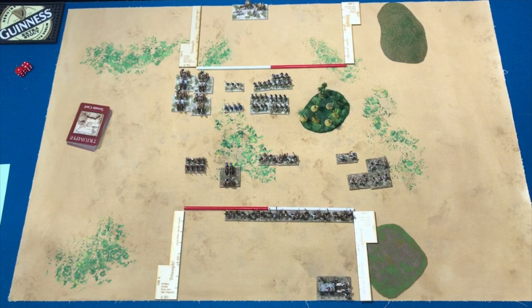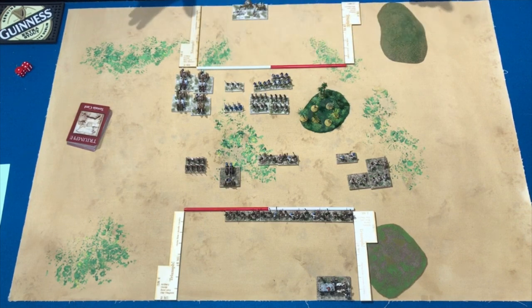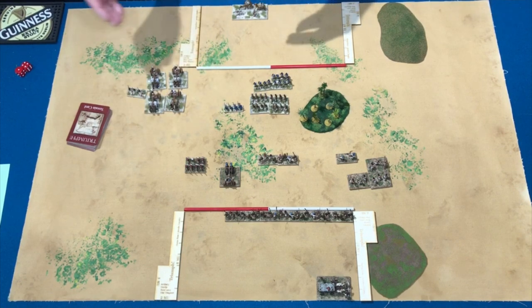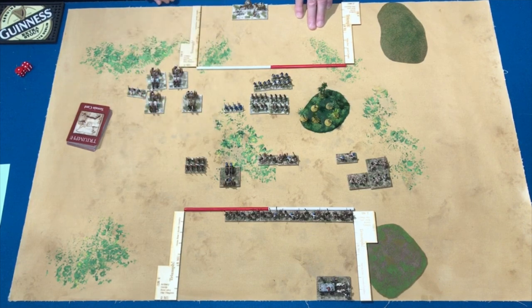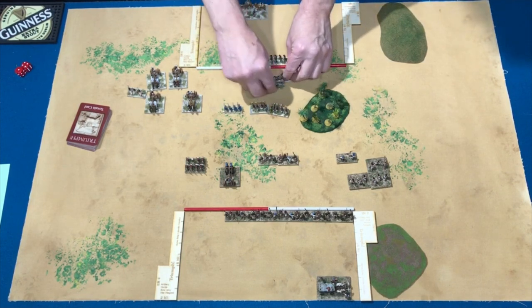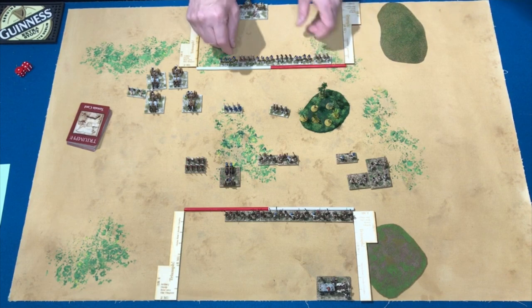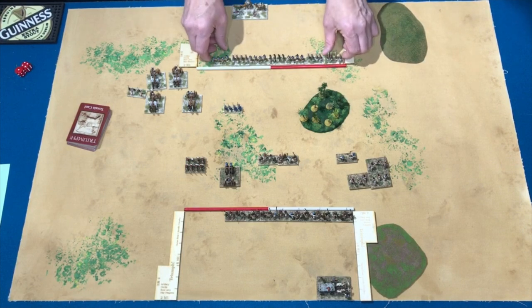The first 24 points of the Sea People, because they're disadvantaged, deploy first. Their raiders are battle line, their elite foot are battle line, and their battle taxi general is battle line. Their rabble and skirmishers are not. So they pick 24 points from this group to deploy initially in the center. We'll start with their raiders - placing six raiders fulfills the commitment to the battle line. Raiders are open order heavy foot and don't mind going into rough terrain, so I have no problem aligning them in front of the rough terrain.